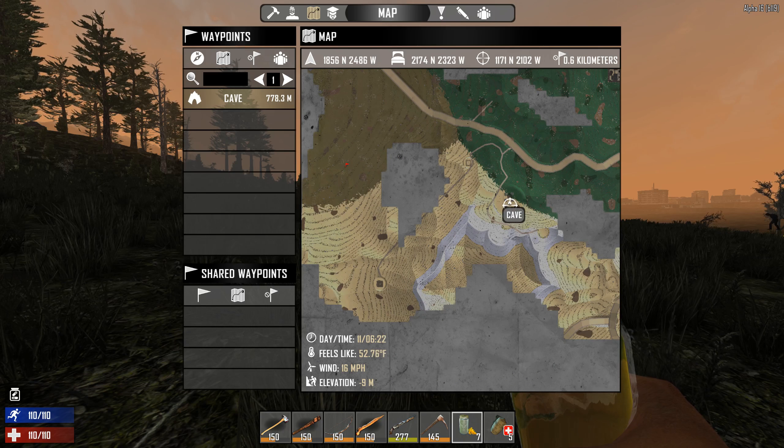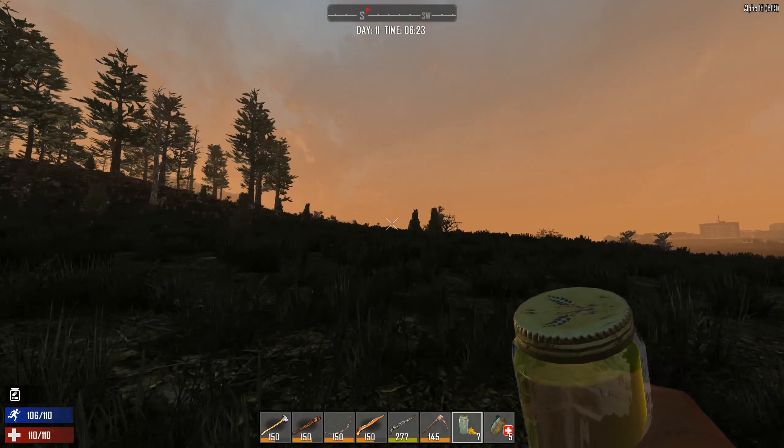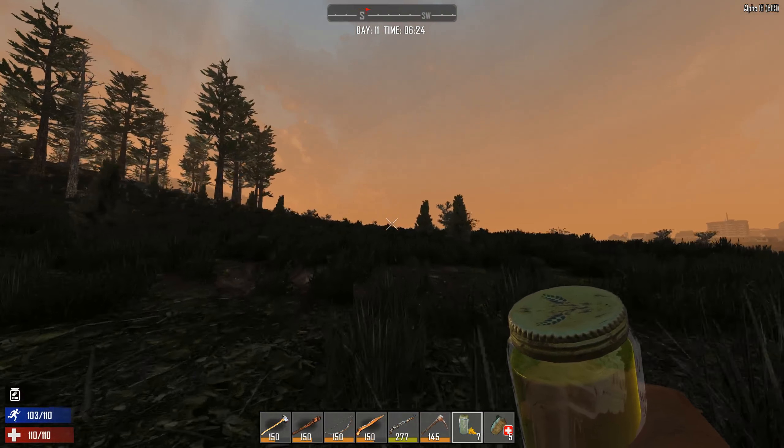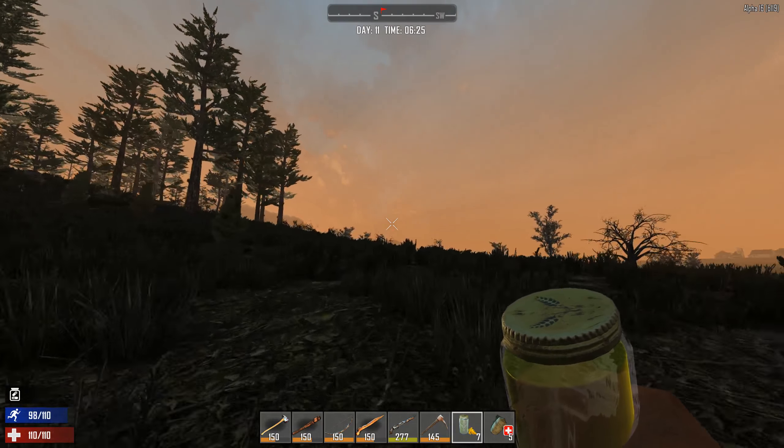So I ran right past it going up into the desert, so it should be right in this area. I'm just going to put a map marker right here as a quick waypoint, and we're going to run out and see if we can find that. It should be in between a couple of trees — I went back and re-watched the video. And then also, I'm going to go over to the cave today and scrap the workbench so we can get started crafting. It unlocks a lot of new recipes. Let's get on the road and go find this airdrop.